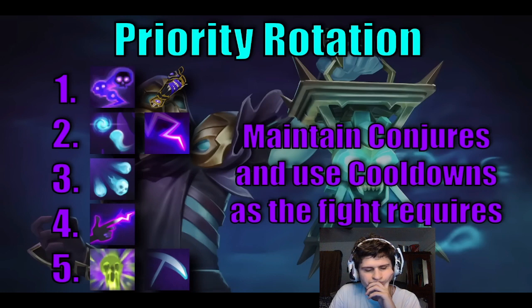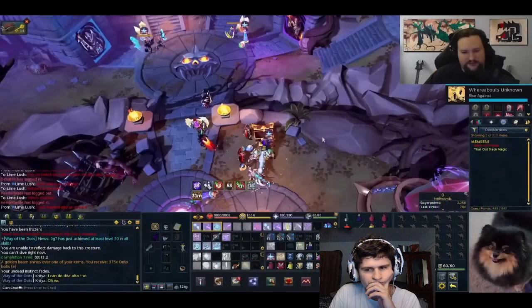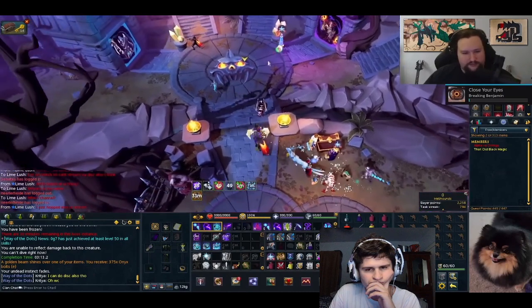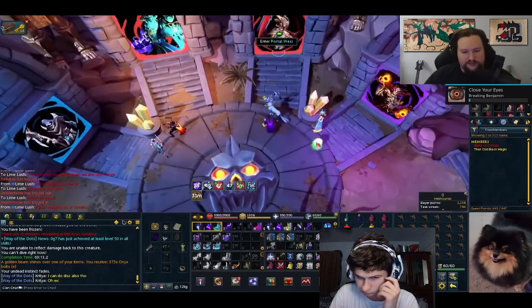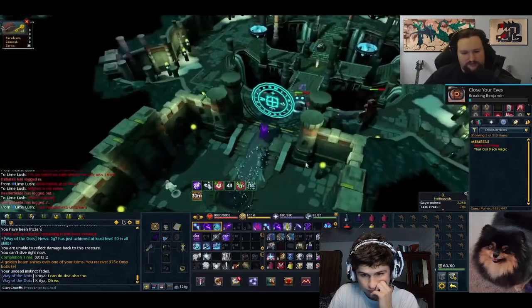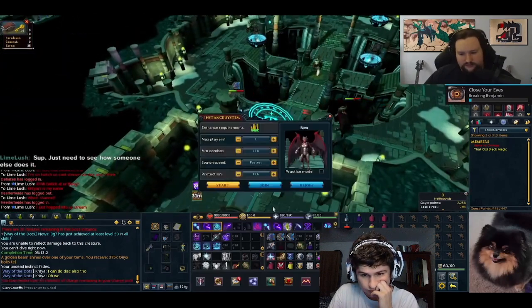Don't be afraid to just let the auto-attack fire if you don't have anything to press — it will give a good amount of Adrenaline and even generate some Necrosis Stacks when you're in your cooldowns. The last part of this video is a talk-through of one of his kills doing the Tier 80 tasks to get Power Armor, as an example of a more complicated fight using Necromancy.